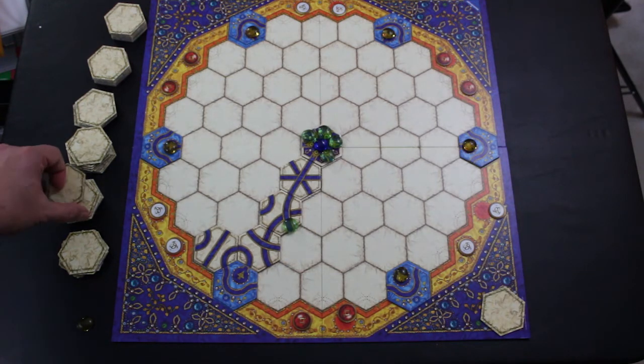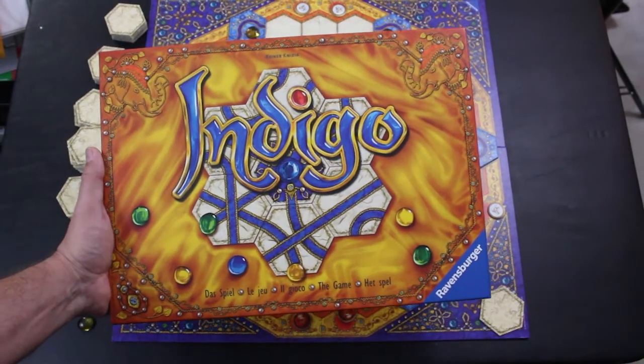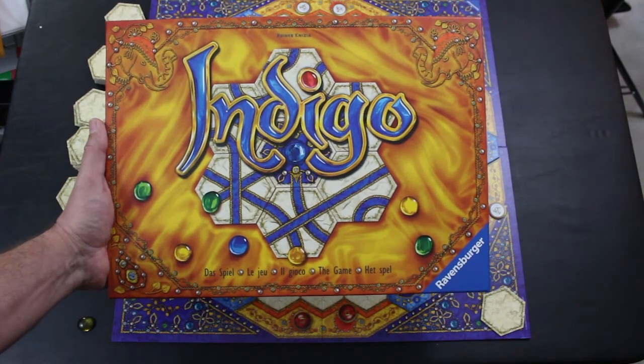That is Indigo — highly recommended for families, a lot of fun, definitely more fun than I was expecting. I give it a thumbs up. This is a game you might want to consider checking out. Again, that's Indigo by Ravensburger, designed by Dr. Knizia. Thanks for watching everybody.